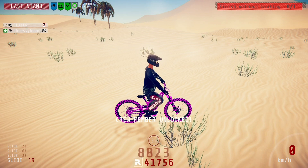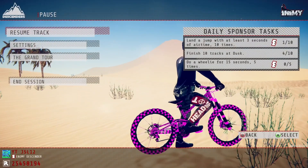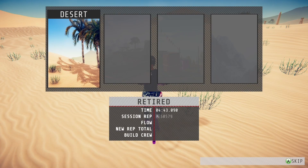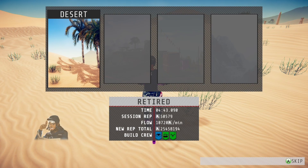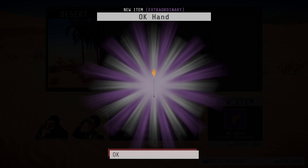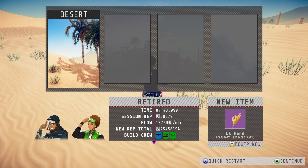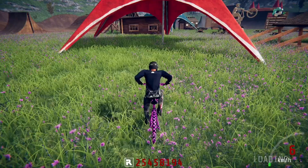That should be 50,000 rep. Once you've got 50,000 rep, you end the session and it'll give you a rare or an extraordinary item. We got an extraordinary — we got an okay hand, not bad. And that is how to farm rep and in-game items as fast as possible. You can literally get any item in the game.